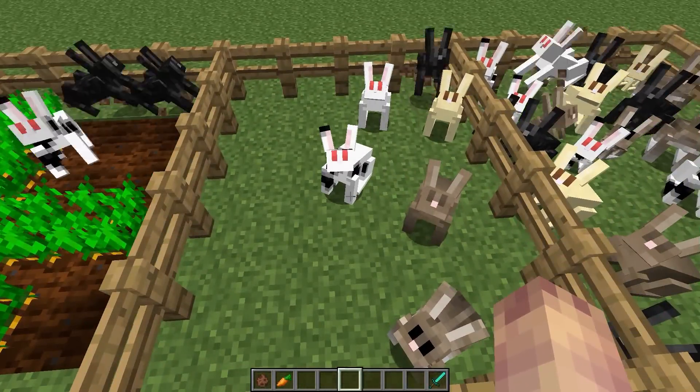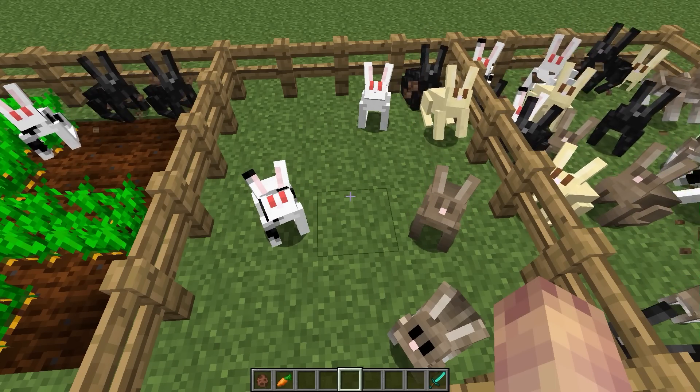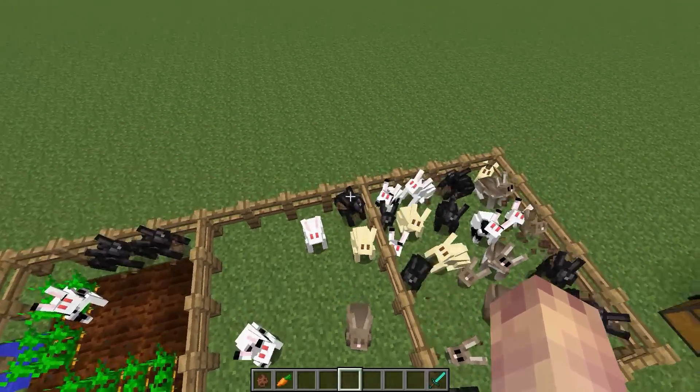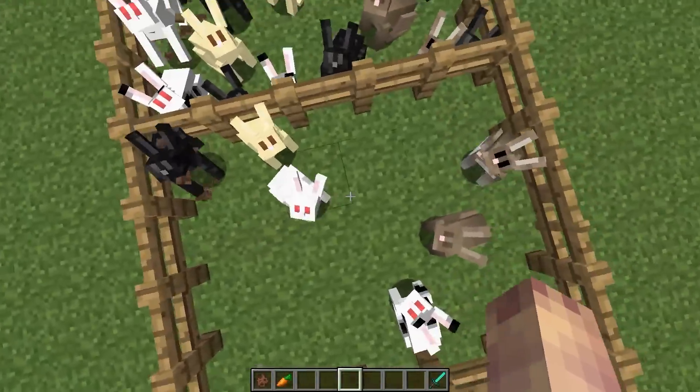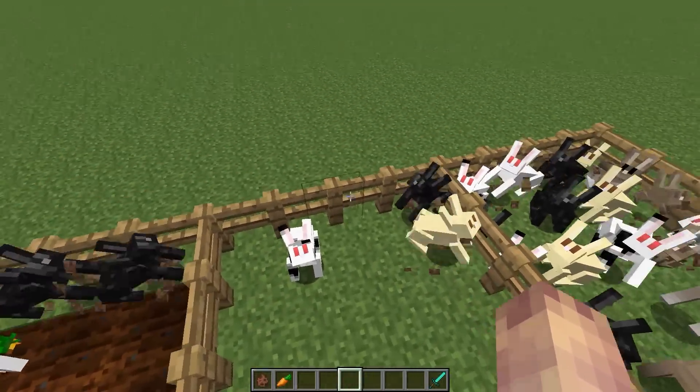Rabbits come in many different variations. There is white, brown, gold, black and white, and salt and pepper. Here we have the salt and pepper, the brown, the white, the gold, and the black and white.